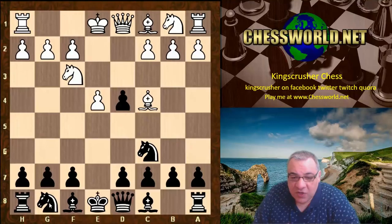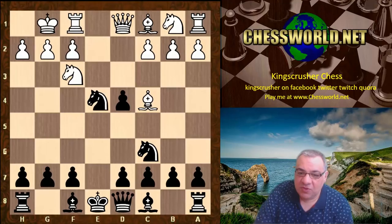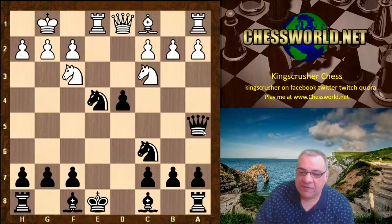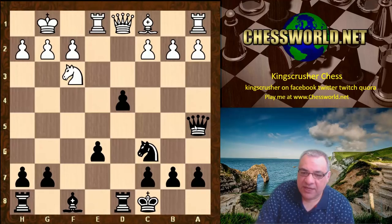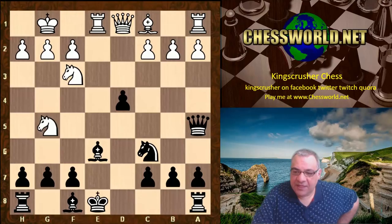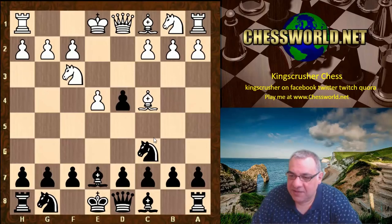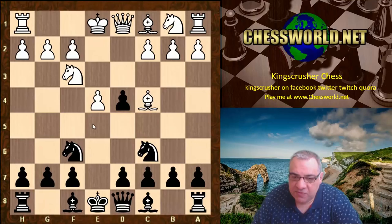Instead of Knight takes d4, which I would have looked forward to — there's a line Magnus Carlsen played with Bishop e7 rather than Bishop c5 — we got Bishop c4, which I found aggressive and dangerous, not something I wanted to face in an evening club match. The best move according to my book is Knight f6. I played the more meek Bishop e7, which has been seen before but is a bit passive.